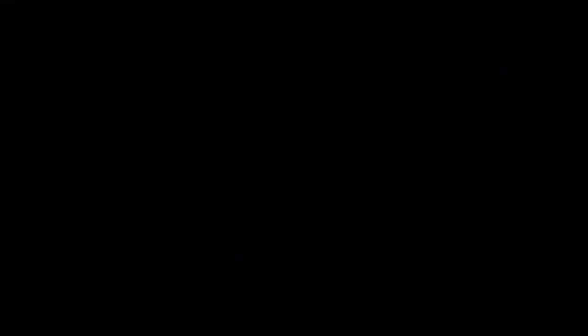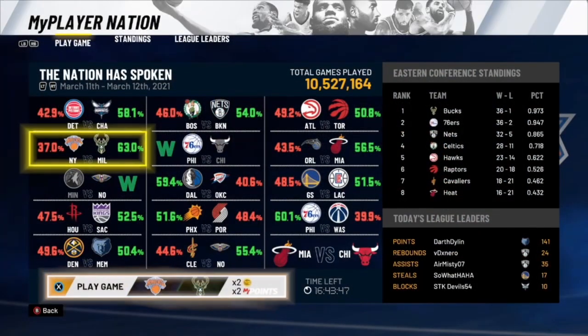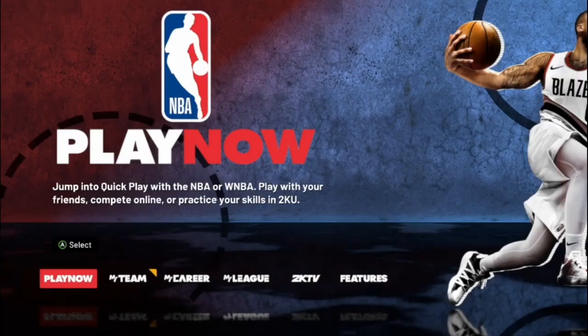To start off this demigod badge glitch, the very first thing you want to do is make sure the player you're doing the glitch on has a MyPlayer Nation game available. Take a screenshot or remember each game that's going to be available — this is very important. I'm going to show y'all how you can put the difficulty on rookie during these games to get double badge progression and get your badges extremely fast.